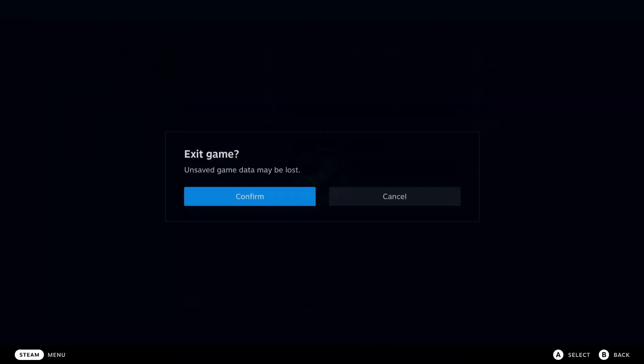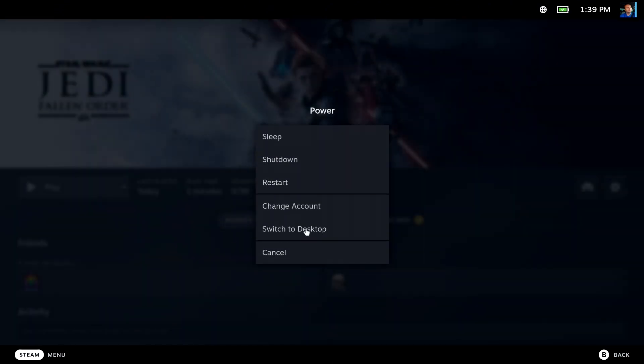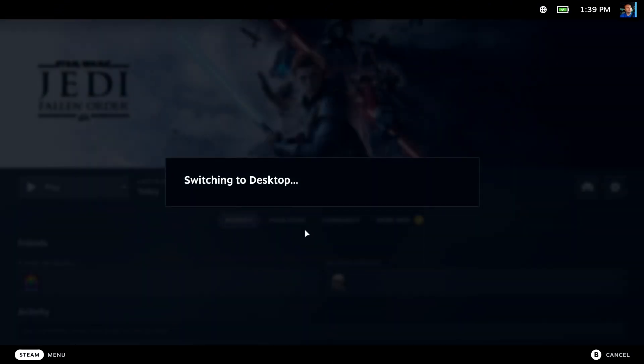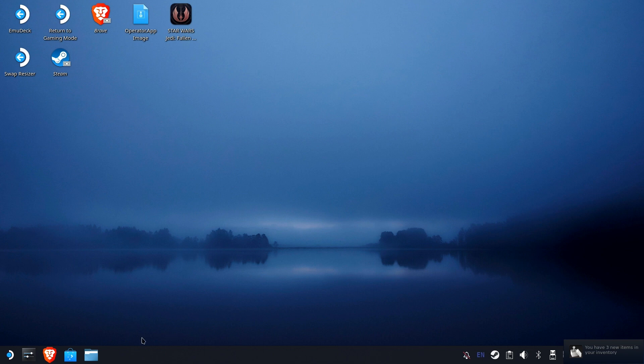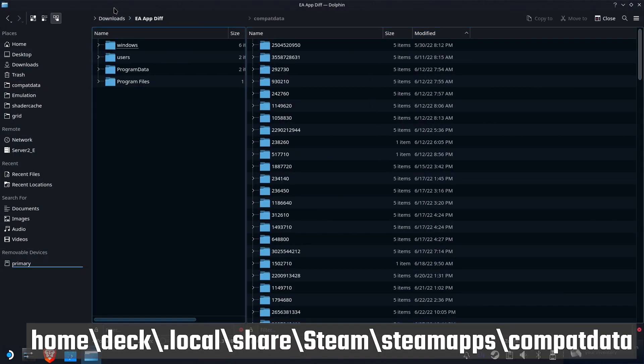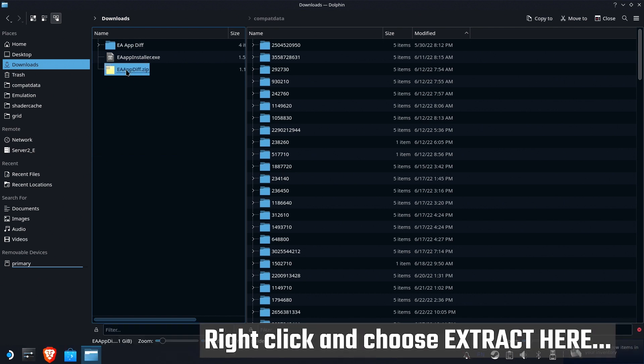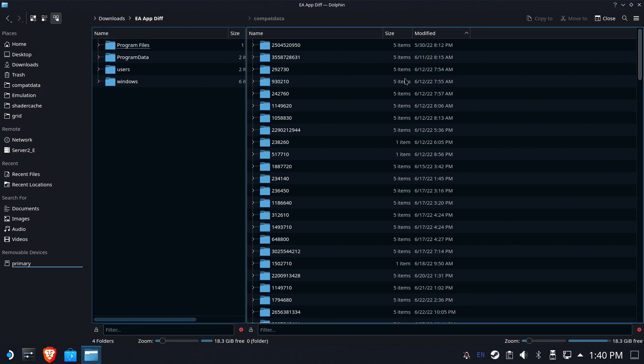To do that, let's head on over to desktop mode. We are going to download a zip package that I've put together that will replace and add files necessary to make this work. So we're back in desktop mode. I'm going to go ahead and open up Dolphin. Download the EA app diff zip. Right-click and extract it. You're going to get this folder filled with files.